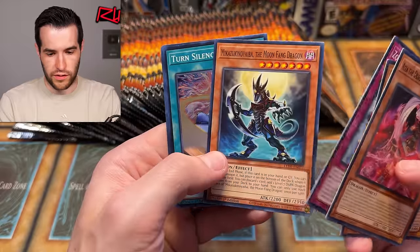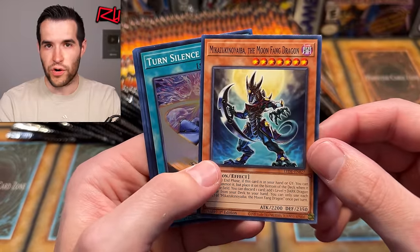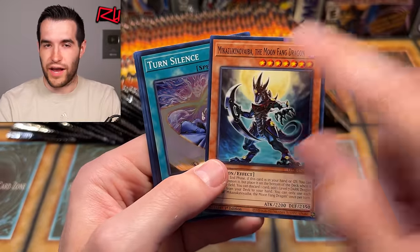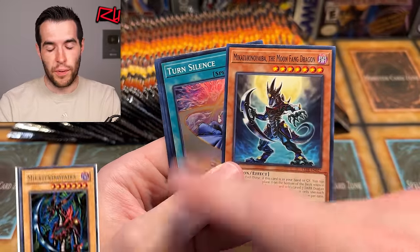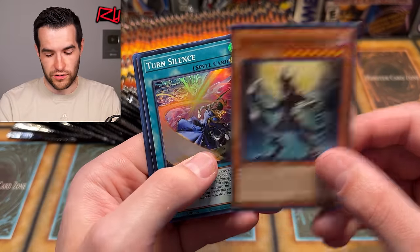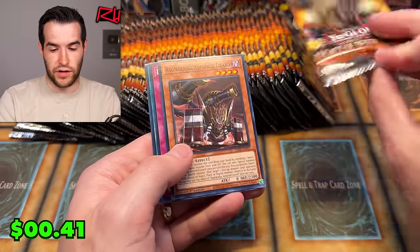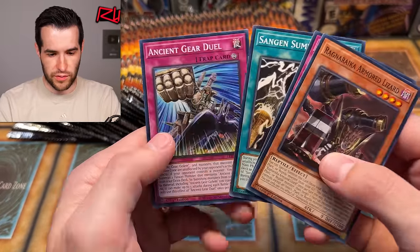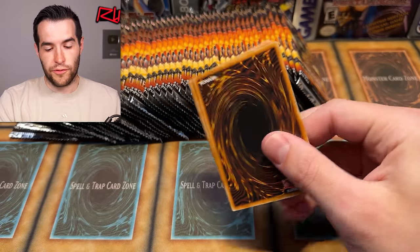We're going to go straight through. We got the Mick retrain from TP2 — this thing is hard to say the name, we just call it Mick from TP2. It's a rare and pretty expensive; this is the retrain for it, pretty cool to see that card. It also looks really, really cool. Turn Silence — it mentioned Silence right on the cover, maybe it was on the box. Ancient Gear Duel — he's about to punch somebody. So far, nothing too crazy.